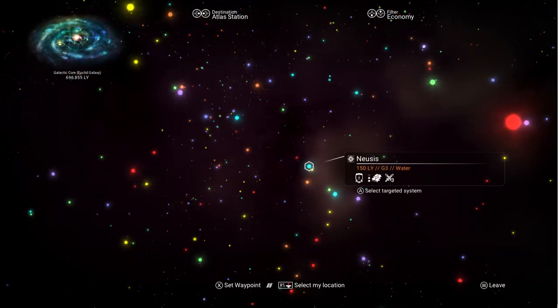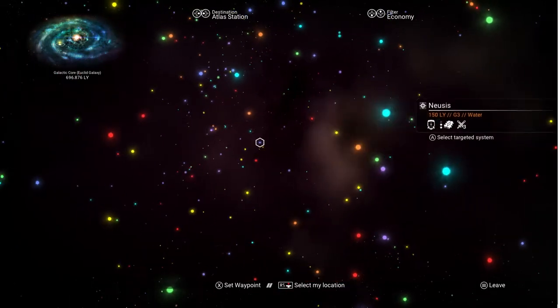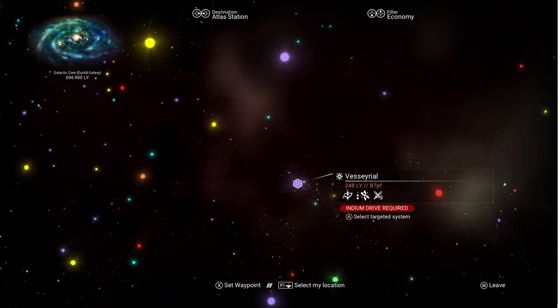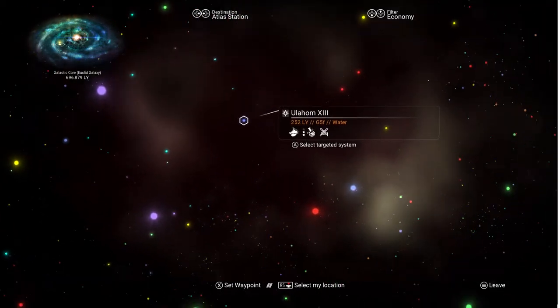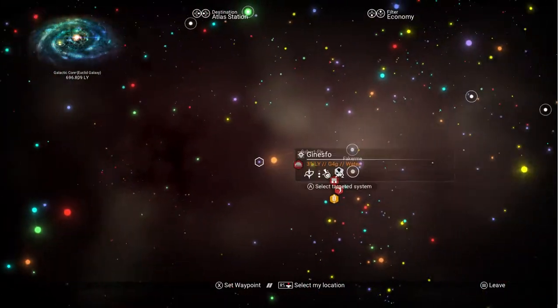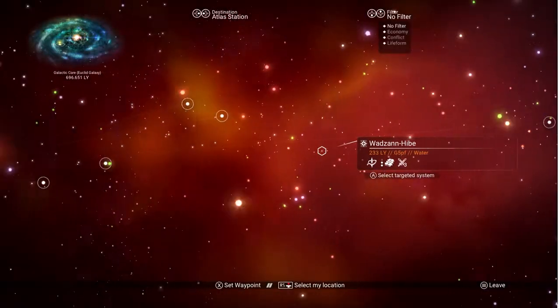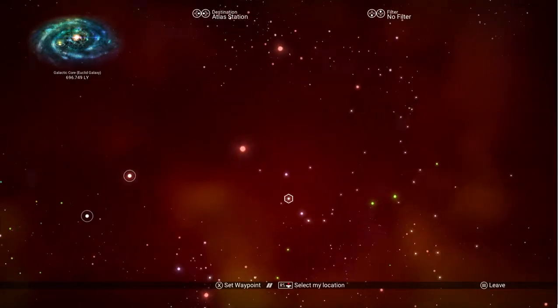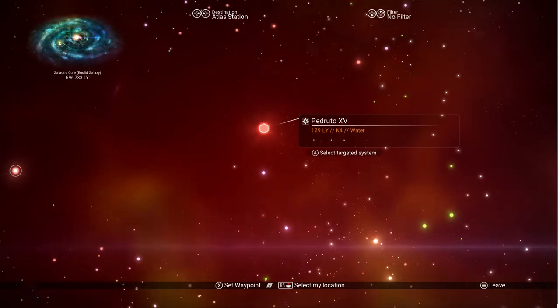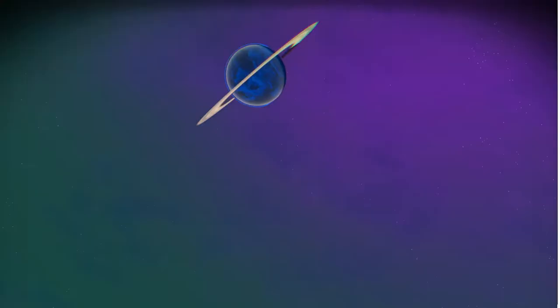For economy it gets slightly more complicated because there are lots of different types. You've got cyan for high-tech, an orange for mining, and purple for science technology. That's all about the different trade routes - I'll show you a video about that another time. What we want is no filter, so that keeps the stars in their real colors. We want a red system right now because we want to get some cadmium.